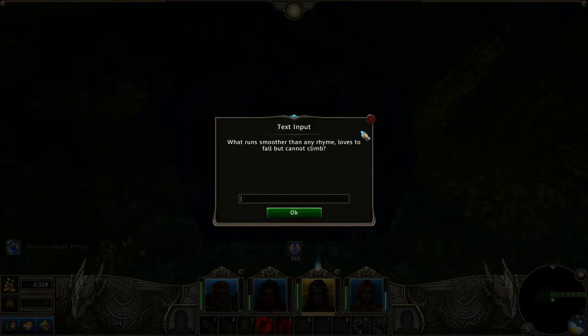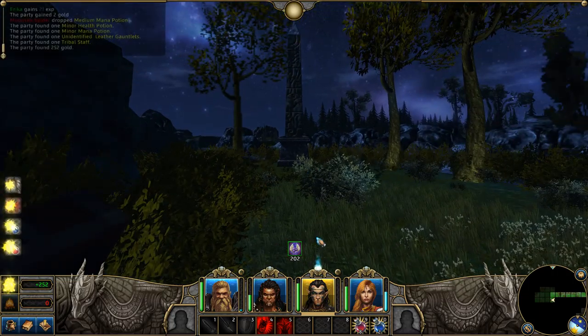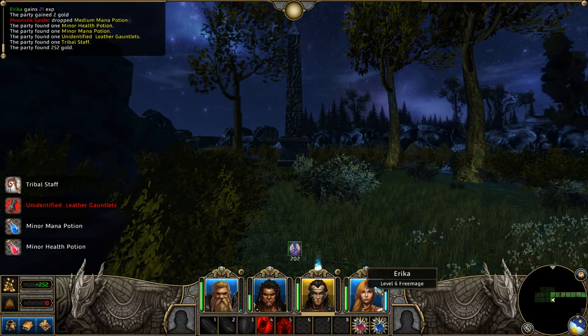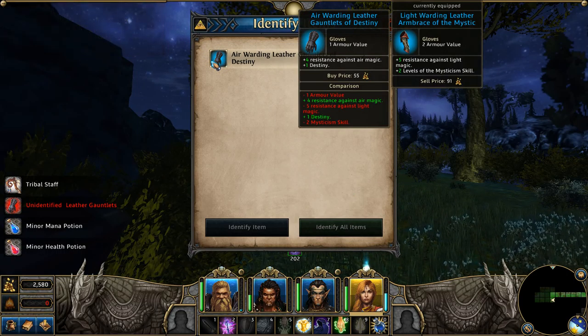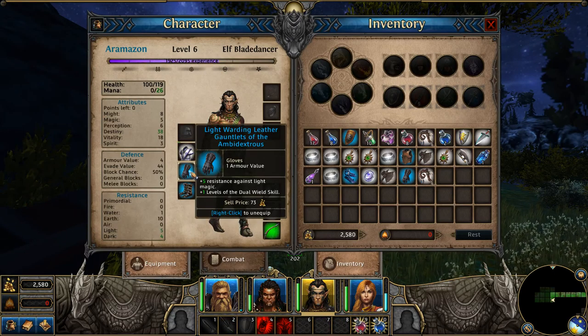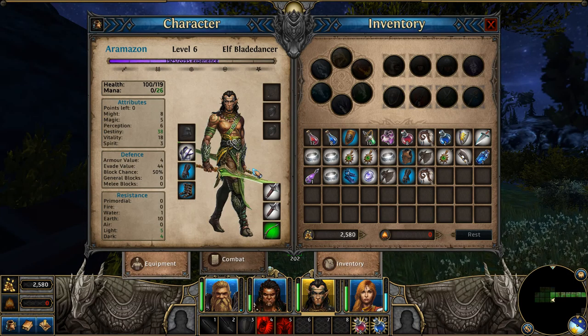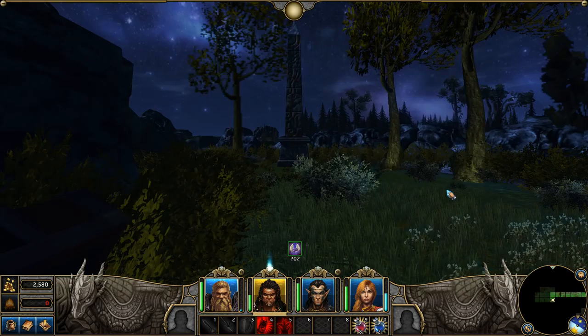What runs smoother than any rhyme, loves to fall but cannot climb? I'm assuming water — waterfall, can't climb, smoother than any rhyme. A puzzle chest! It's like Betrayal at Krondor up in here, that was awesome! We get plus one destiny — it's not great but I'll take it. I prefer dual wield skill to destiny, but it's better than nothing.